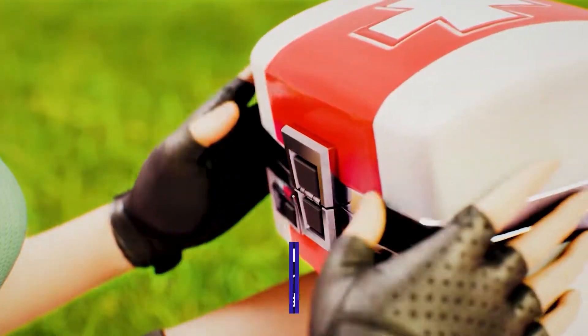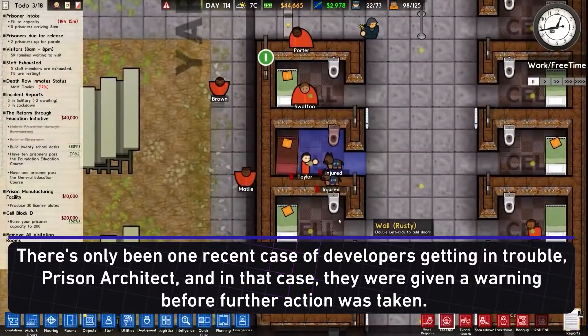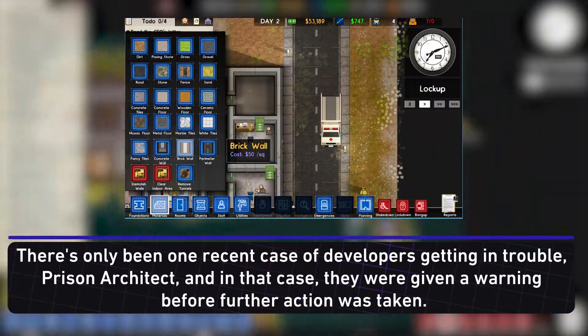There's only actually been one recent case of developers getting in trouble for including the Red Cross logo in their game, though. That was for Prison Architect, and in that case, they were only given a warning.